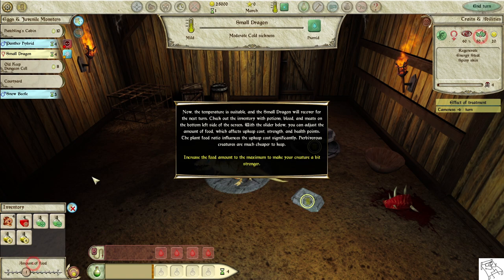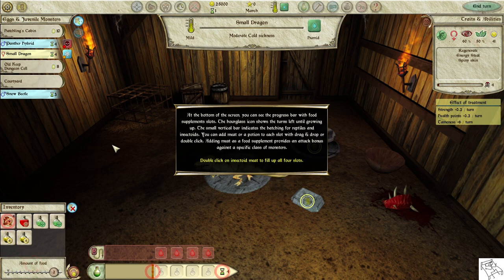The plant-food ratio influences the upkeep cost significantly. Herbivorous creatures are much cheaper to keep. Increase the food amount to the maximum to make your creature a bit stronger. At the bottom of the screen, you can see the progress bar with food supplement slots. The hourglass icon shows the turns left until growing up. You can add meat or a potion to each slot with drag and drop or double-click. Adding meat as a food supplement provides an attack bonus against a specific class of monsters. Double-click on insectoid meat to fill up all four slots.